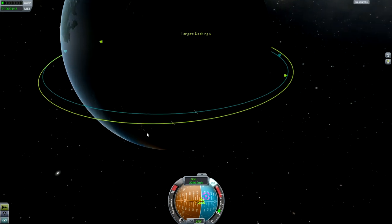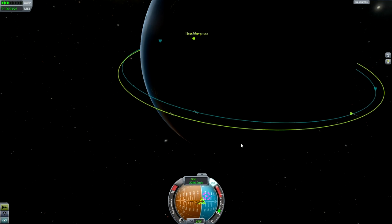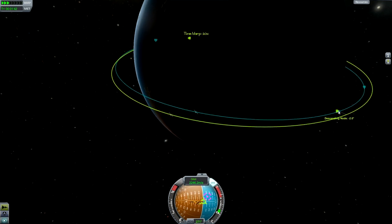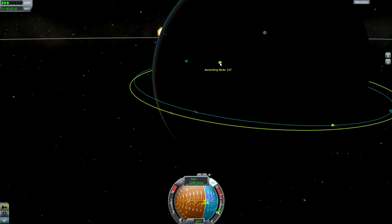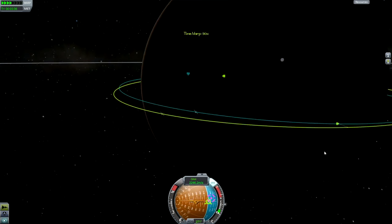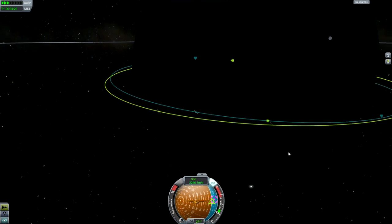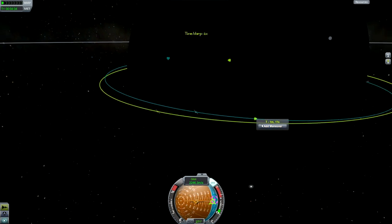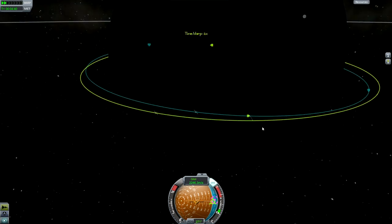The first thing is setting the other one you want to dock with as your target, and then you're going to need to time warp to whichever of your ascending or descending nodes is next. You can see this is my descending node here and my ascending node is there. If we are going to our descending node we need to burn north, or basically if we make a maneuver we need to burn in that direction so that we can actually get our inclination closer to what the inclination is of our target.